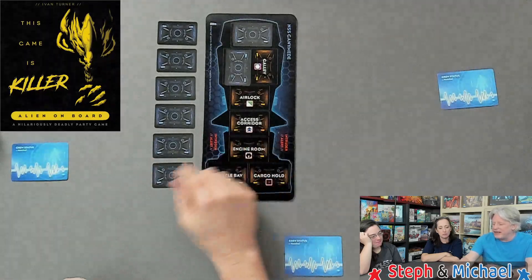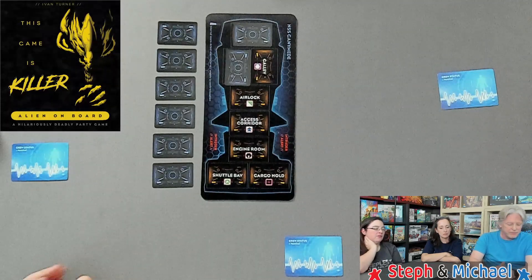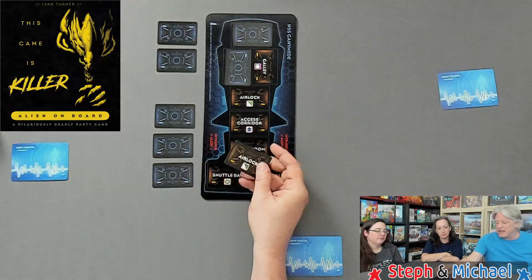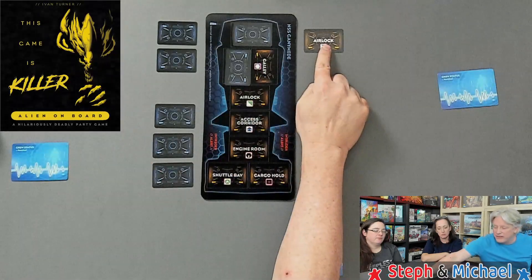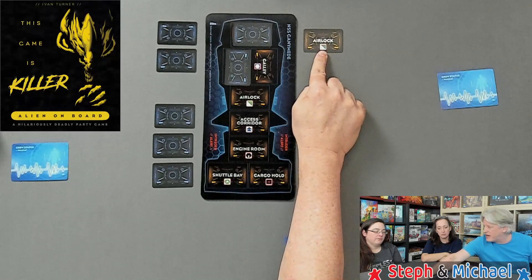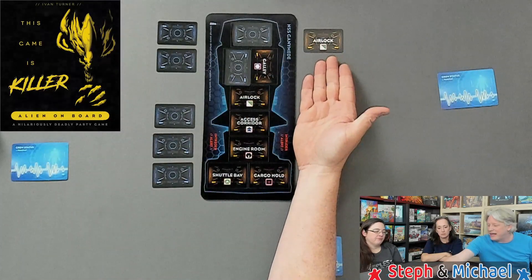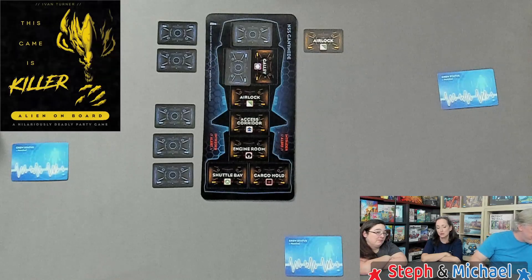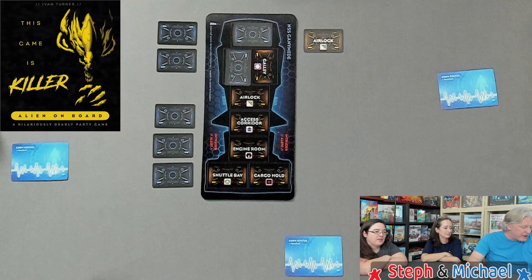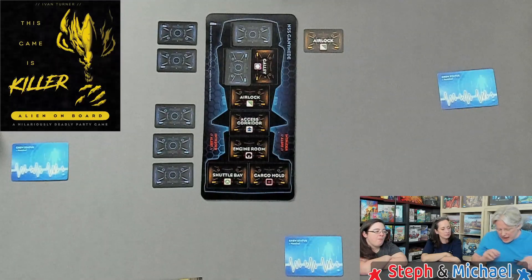Compare your numbers. Whoever has the lowest priority number is going to get eaten by the alien if they are in the alien's location. If none of us are in the alien's location, that's okay. The alien card is placed over to show where it has hunted before - the alien is not going to come back there again until it has hunted all locations. So you have some idea of where the alien is not going to go in future rounds.